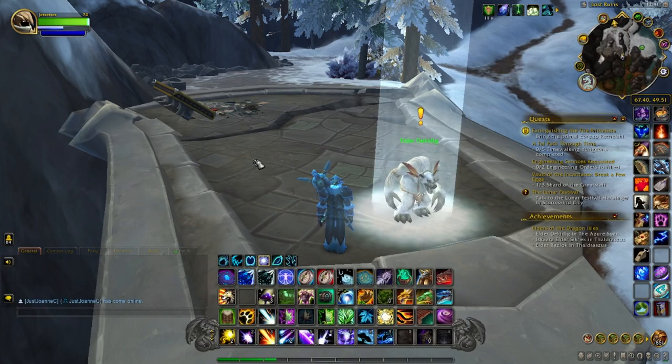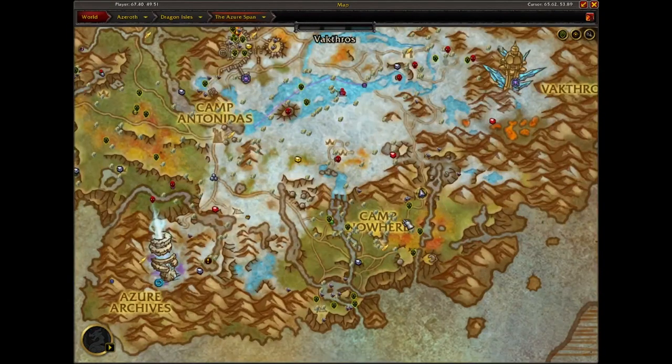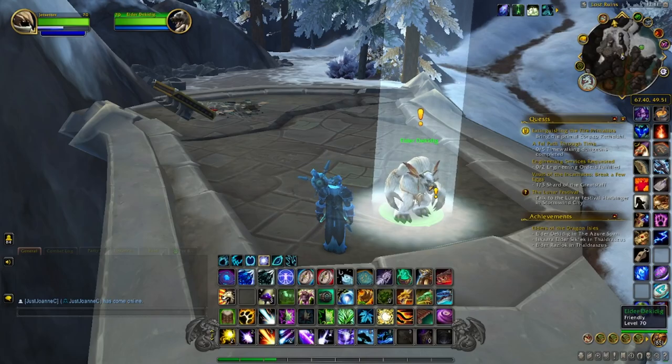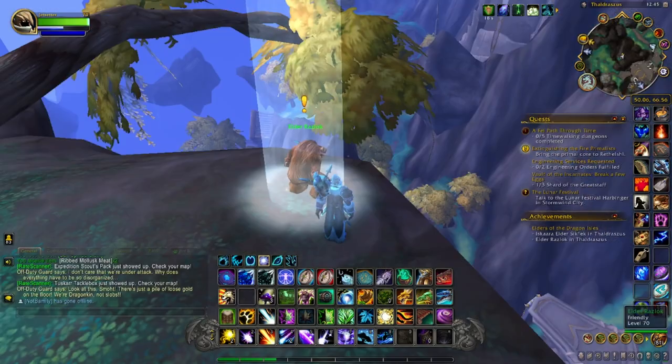Our last elder in the Azure Span is Elder Decadig, located in the Lost Ruins just northeast of Camp Nowhere, up in this location on a platform. We'll talk to him, and then we head to Thaldraszus.